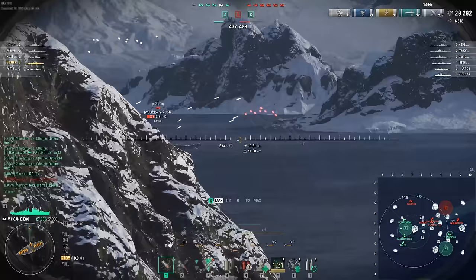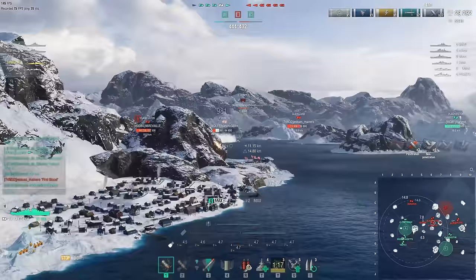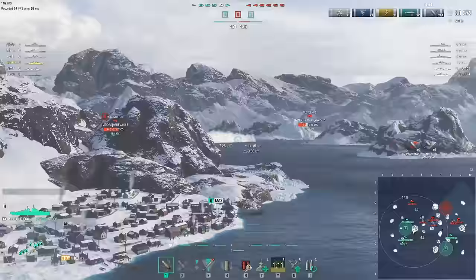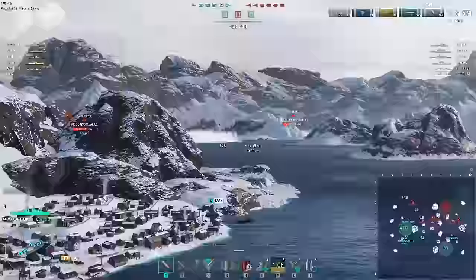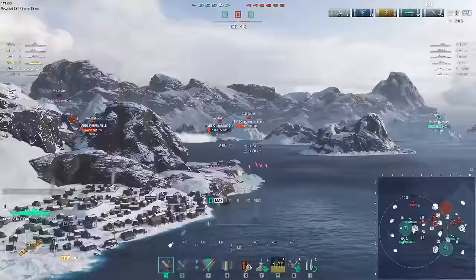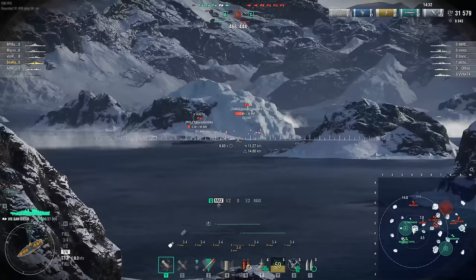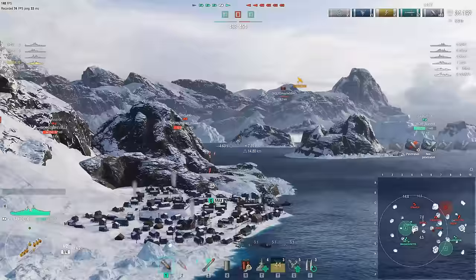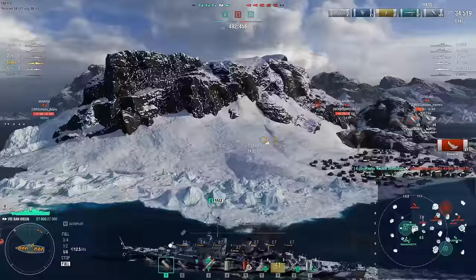The Vittorio Veneto, rather than circling back into cover and healing, is continuing to push. Sea Raptor edges back into cover just enough, though he's no longer directly spotting the Vittorio Veneto. The Vittorio's high-speed smoke is still running but won't last forever. Sea Raptor keeps using that spit of land for protection, taking shots without being spotted. A few more salvos — and there it is, the Vittorio Veneto is down.